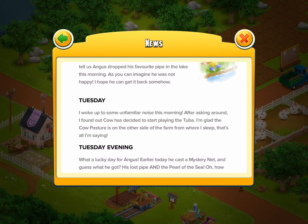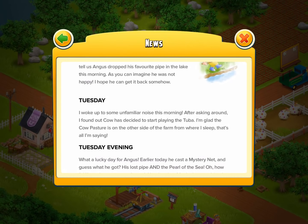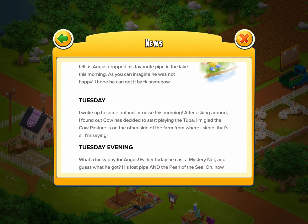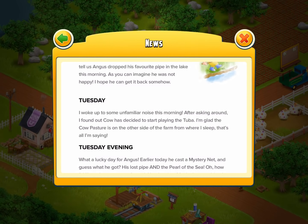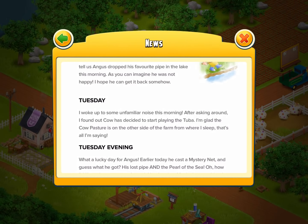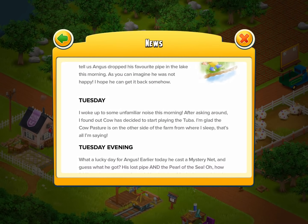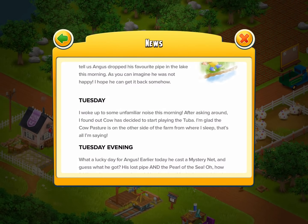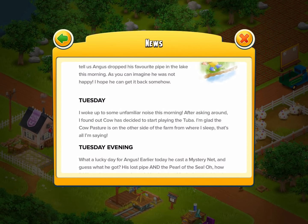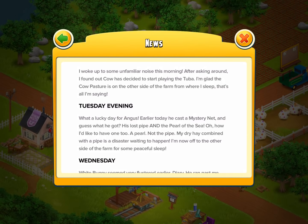Moving on to Tuesday: I woke up to some unfamiliar noise this morning. After asking around, I found out Cow has decided to start playing the tuba. At least my instruments could be used for something — yeah, let's just get a band going with the animals. The sheep can do the trumpet, the chickens can do the violin. I'm glad the cow pasture is on the other side of the farm from where I sleep — that's all I'm saying. What a roast right there! Poor cow, trying their best, and then he's just like, I'm happy I don't sleep near you.